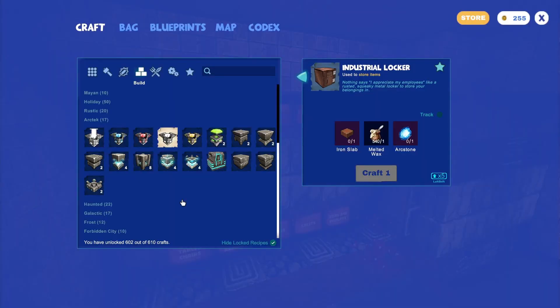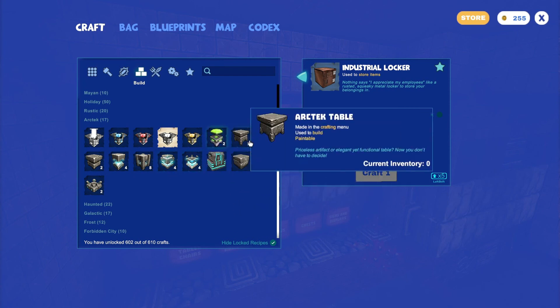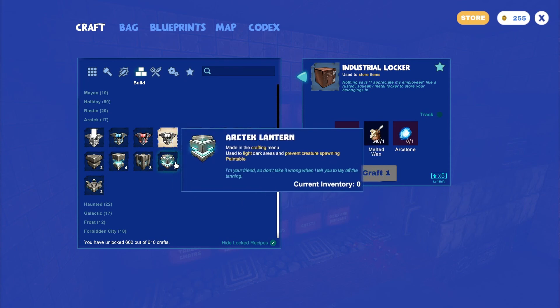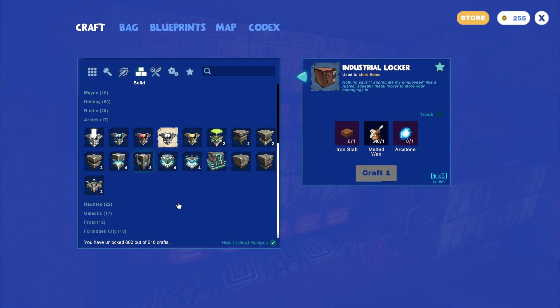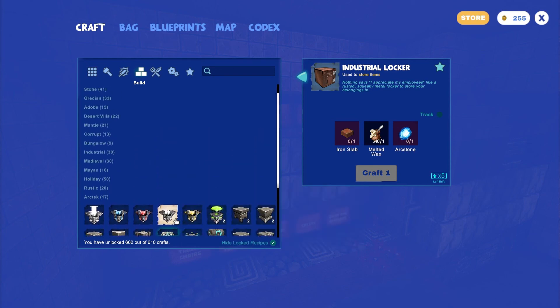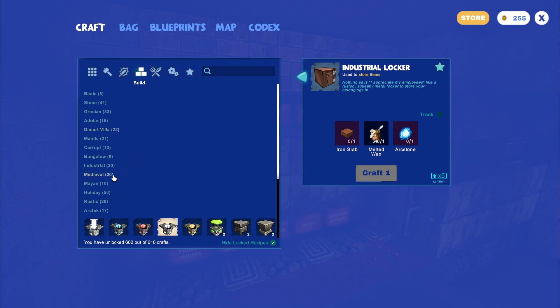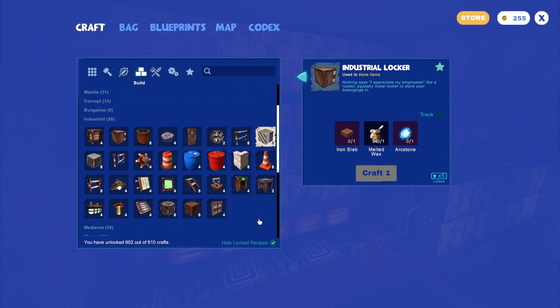So for me, the first thing I do when I try and plan a build like this is select blocks that I think will work together. We need the Arctech blocks — that much is obvious. He needs to be surrounded by Arctech furniture and Arctech energy, which I assume means the lighting. I'm going to look it up on the wiki. The lighting of this is blue.